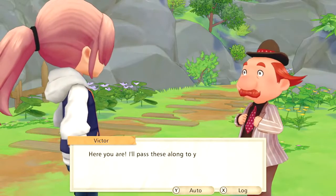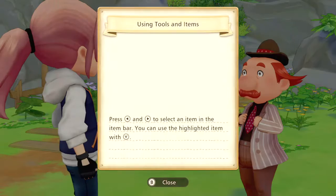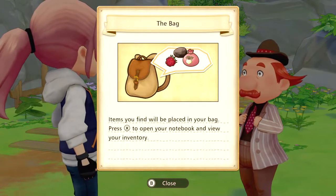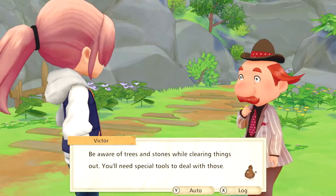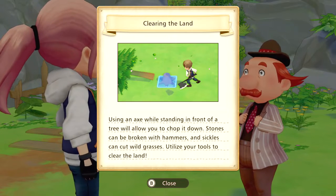Thank you Victor — what are you gonna teach me? Tools for developing the farm. Press to select an item — you can use the highlighted item with Y. Items you find will be placed in your bag. Press X to open your notebook and view your inventory. Trees and stones require special tools — using an axe while standing in front of a tree will allow you to chop it down, stones can be broken with hammers, and sickles can cut wild grasses. Utilize your tools to clear the land.